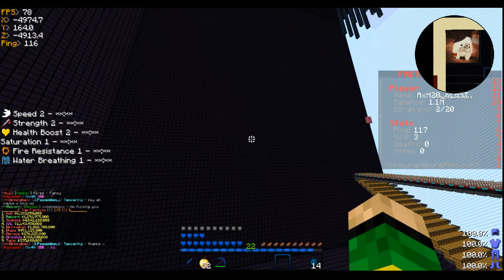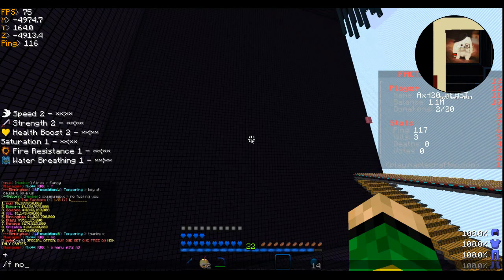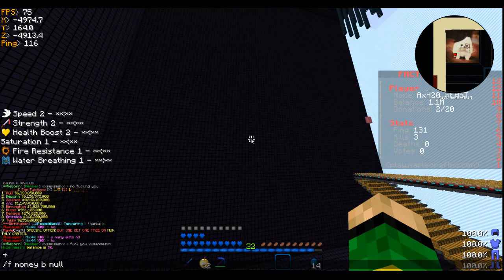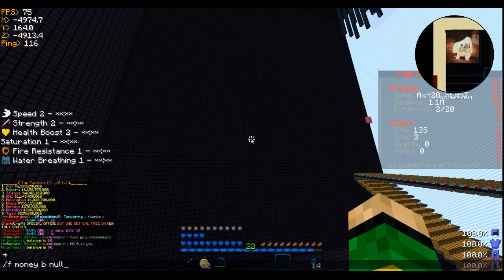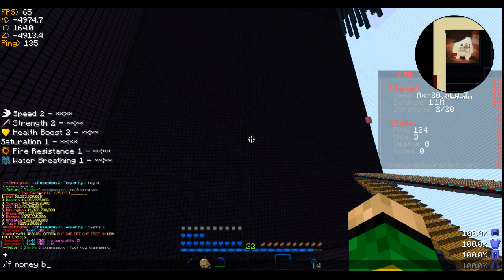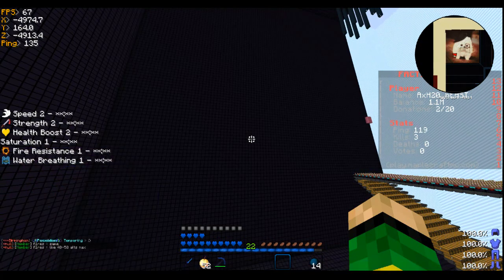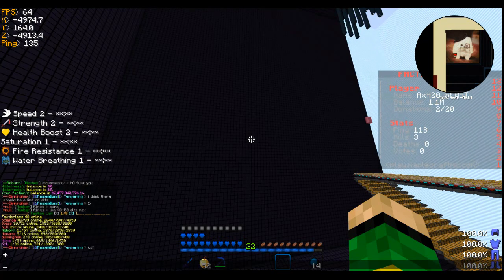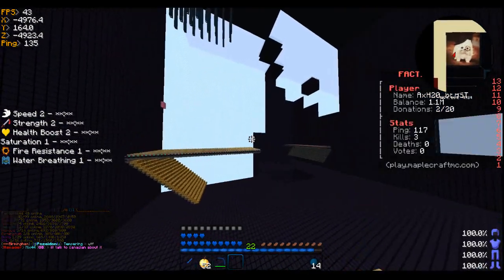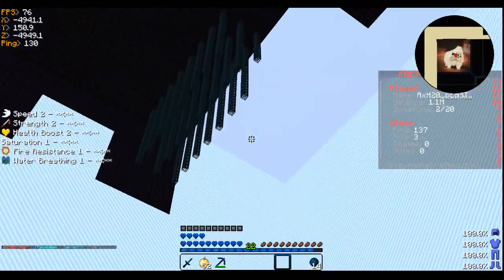We are about 200 million behind null, but not really — we're actually still in the lead because if I do F money, null has zero dollars. If you look at us we have 2.5 billion in our balance. So we have the most money in our faction balance on the server. I think we're just gonna save it and keep building up on it.